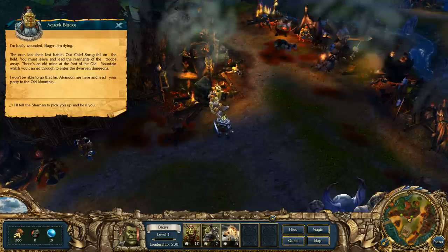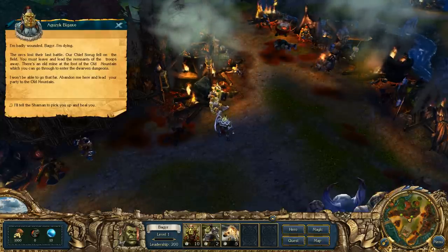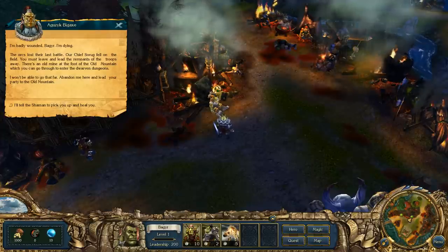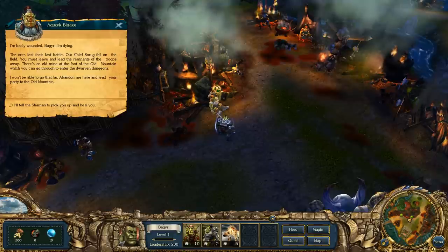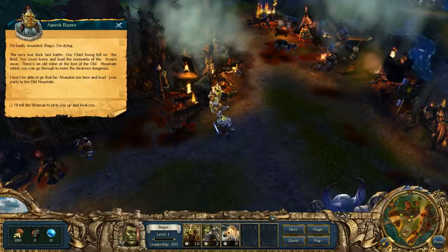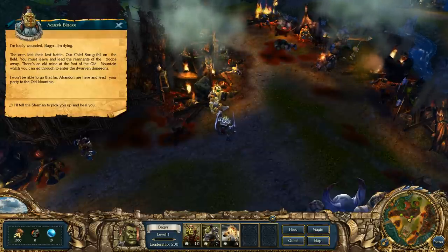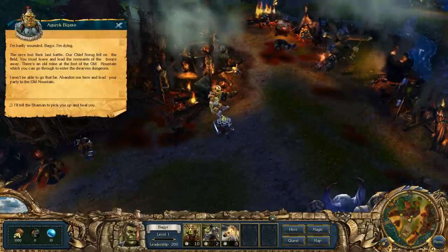In most games, your army is limited either by money or by the number of troops available. In King's Bounty, both of these things apply, plus a third: leadership. You cannot have more troops than your leadership per stack. For example, if one goblin costs 10 leadership, you can have up to 20 goblins with 200 leadership. If one orc costs 100 leadership, you can have two orcs. You can split them into separate groups or combine them, but it's not normally wise to split up troops.